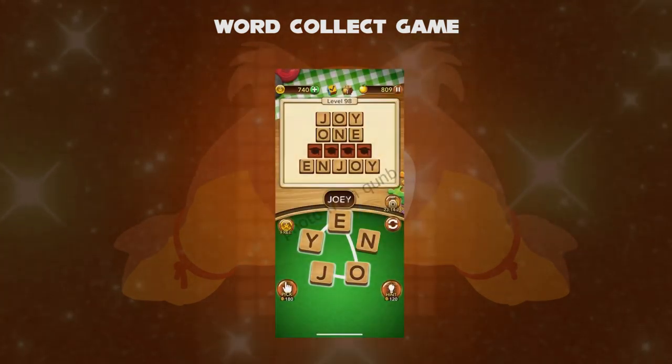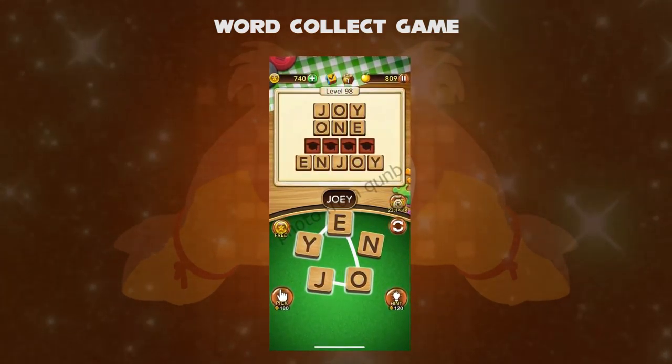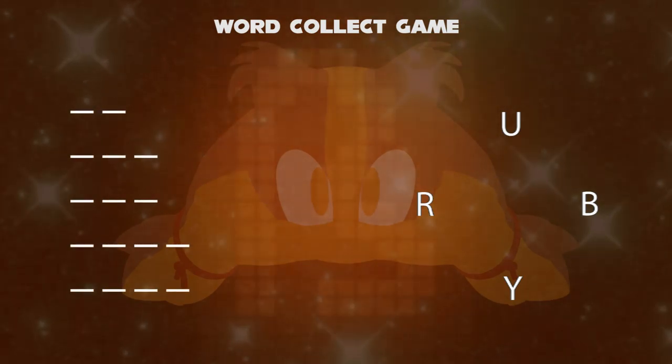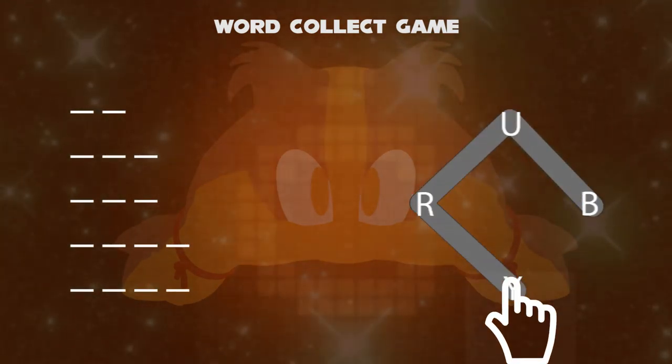Each word can be divided into numerous sub-words. When you start the game, at least four letters are required for the entire word. For example, four letters are b, u, r, and y. You can make them as a word bury, or ruby.